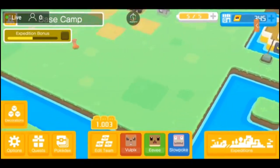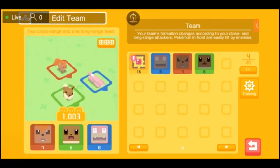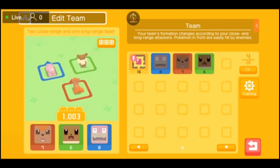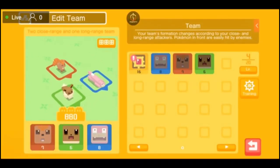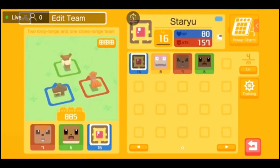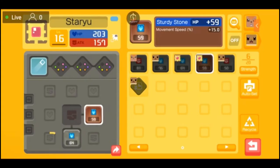Every now and then you get to find a different Pokemon, so always make sure you're looking around and searching. Let's go ahead and edit our team here, because that level 16 Staryu is OP compared to everything else I've got. I'm going to keep Eevee because that's the starter Pokemon — you can't leave your starter Pokemon. I'm going to take the Power Charms off of Slowpoke while he's pretty much useless. Let's go back to the team and switch out Slowpoke for Staryu.